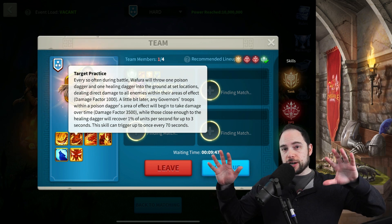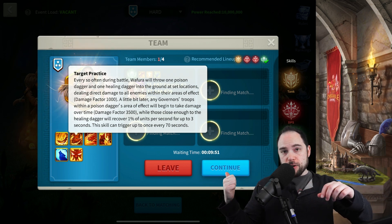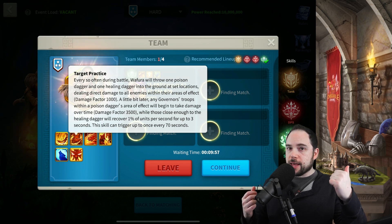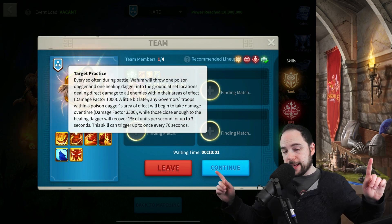When the darts land, you're going to take damage if you're in the small circle. You want to go near the healing dart and away from the damage dart. If you're near the damage dart, you take poison damage. If you're near the healing dart, you get healed. They're going to be on opposite ends of the battlefield.